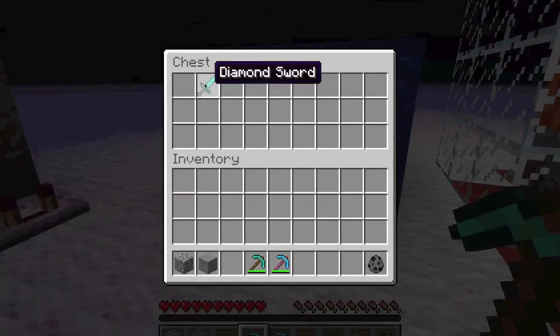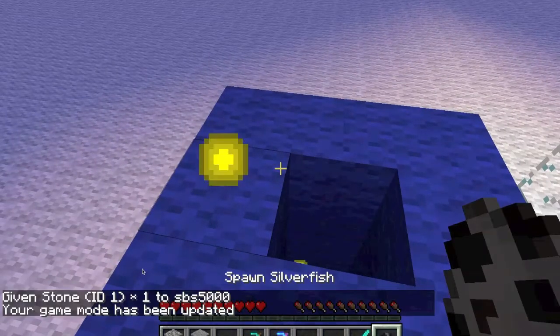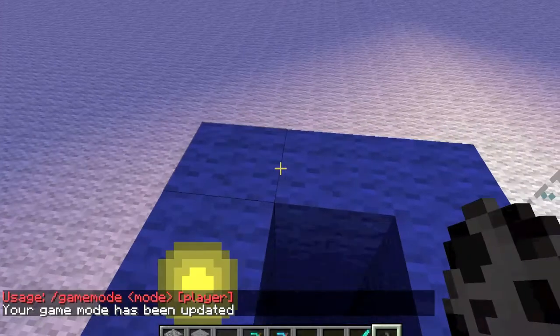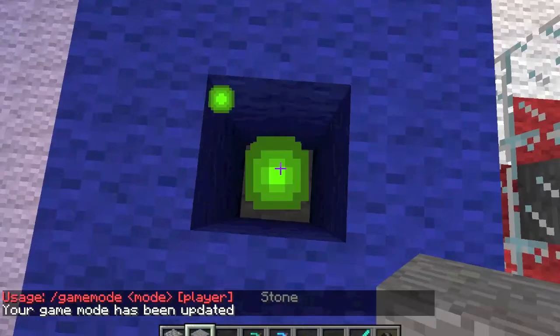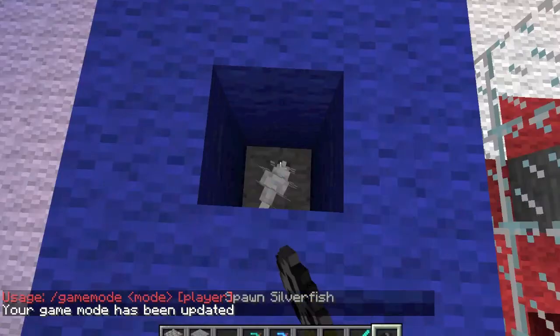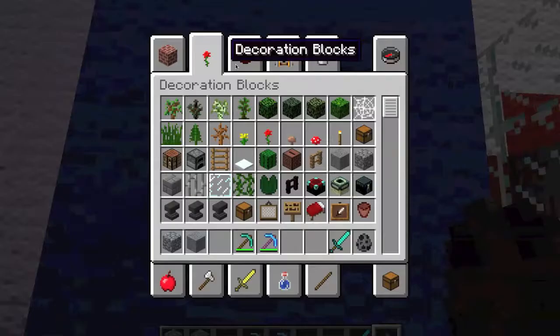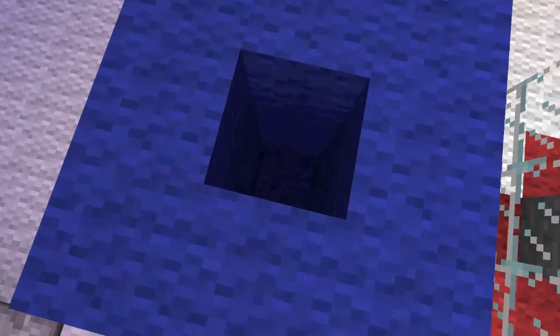One notable feature about stone is that silverfish can tunnel into it. So if I place a piece of stone and spawn a silverfish, it's in there now, which creates a stone monster egg. If you break it, the silverfish comes out, and you can kill it.